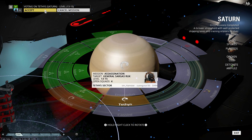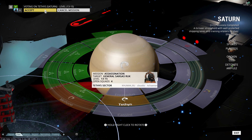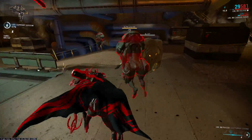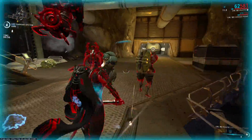This stance drops from General Sargas Rook, so all you have to do to get it is farm the Tethys Assassinate mission on Saturn. And this stance is an absolute beast — the multipliers, the multi-strikes, the slams, the AoE — it's so powerful without sacrificing any of the fun factor.